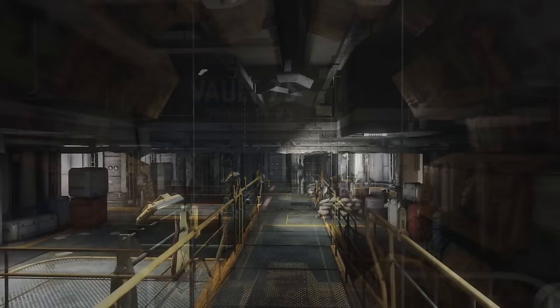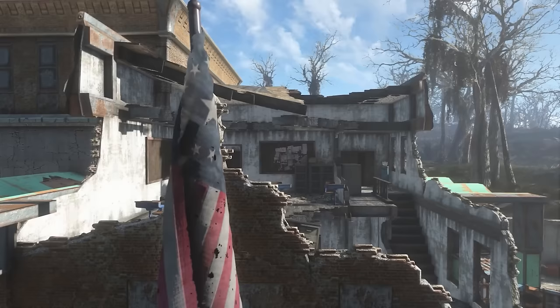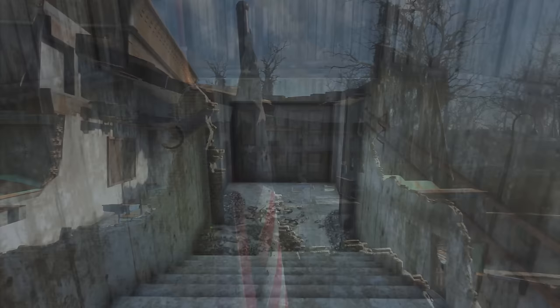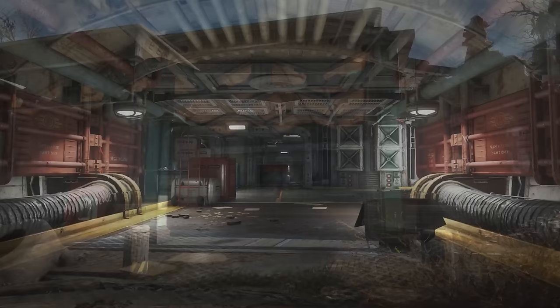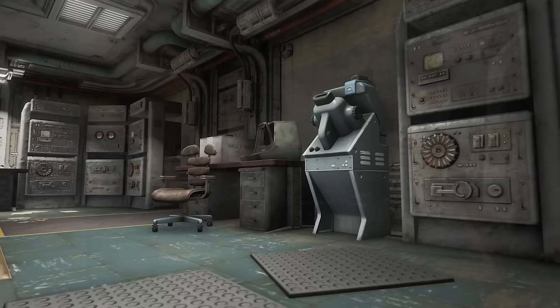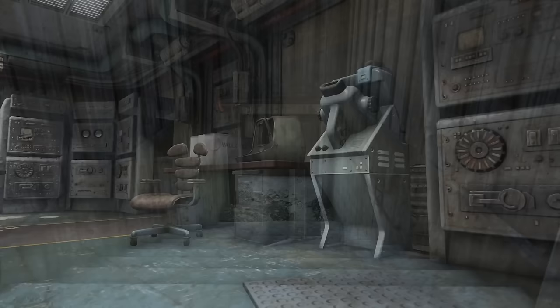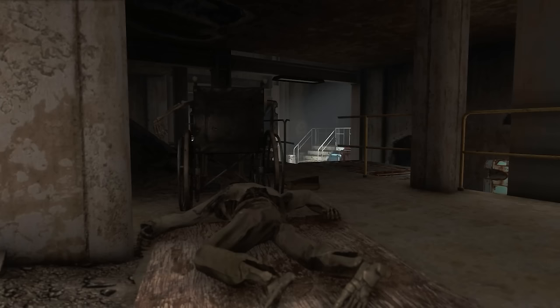Vault 75 is one of Vault-Tec's most barbaric uses of a vault. Placed beneath Malden Middle School in Massachusetts, it encouraged families with children under 15 to sign up, offering discounts and subsidies. However, the true purpose was military: to turn children into battle-ready super soldiers through selective breeding, genetic modification, and hormonal treatments. When the bombs hit and qualifying families entered, children under 17 were taken to meet the overseer while those over 17 — parents — were taken to a holding area and executed.